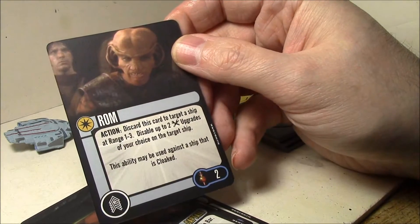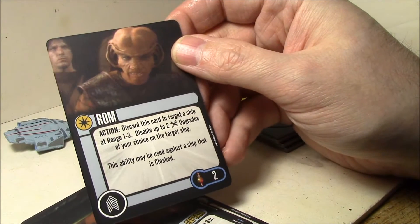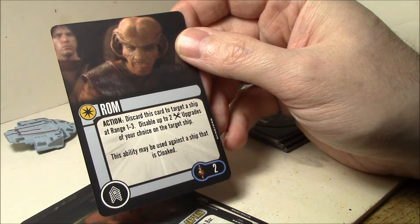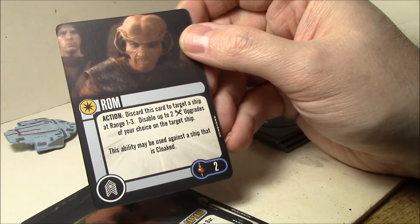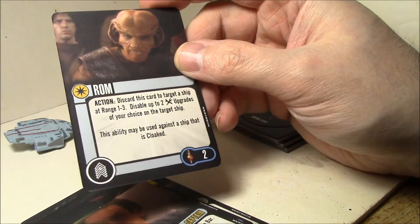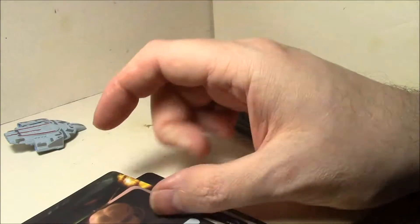Rom: discard this card to target a ship at range one to three. Disable up to two tech upgrades of your choice on that target ship, and it may be used against a ship that is cloaked. Two points and an action-for-discard — pretty point efficient for what it does.